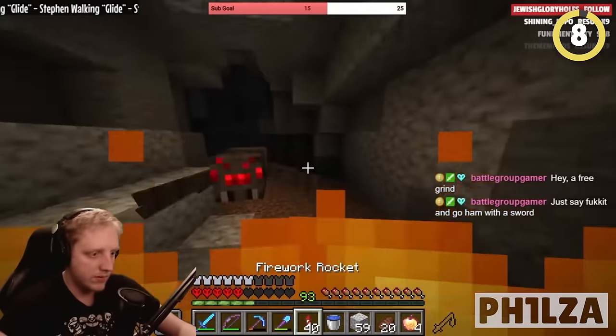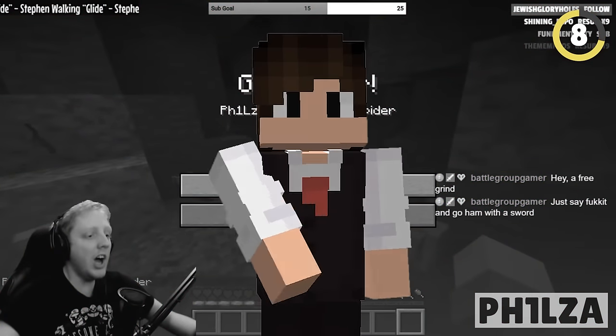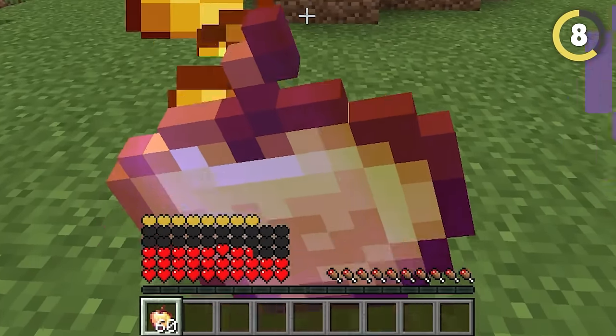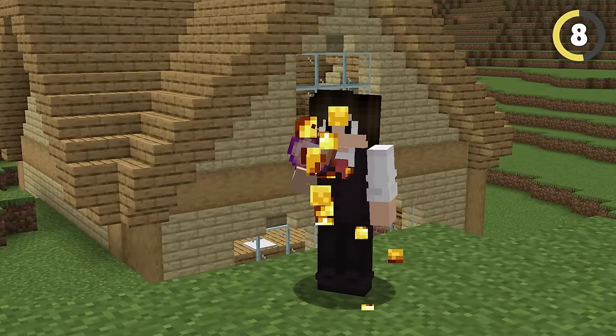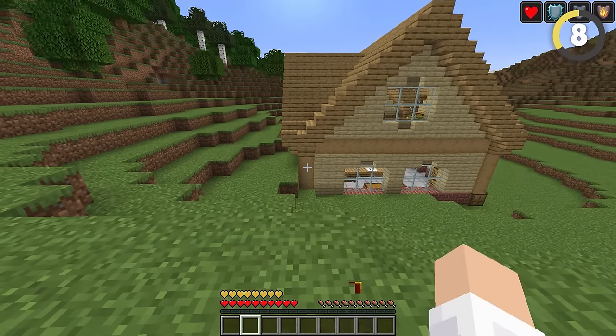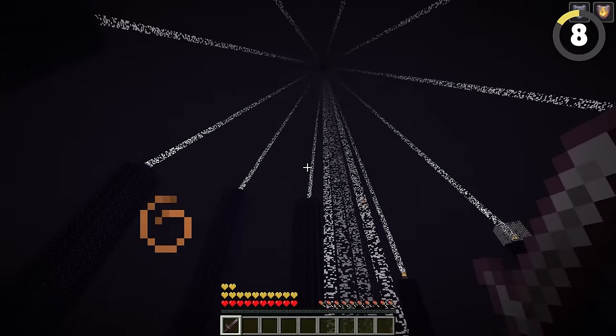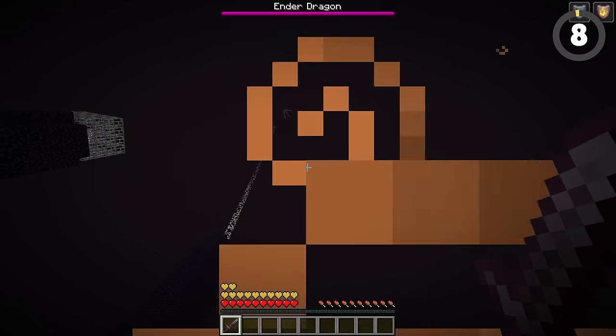How many times have you died at the worst time possible and lost everything? Here's a trick to get infinite health and save all your goodies. First, eat an enchanted golden apple, and follow that up immediately with a plain golden apple. Wait for the absorption effect to run out, and then do this all over again. Do this correctly and even the ender dragon can't do anything to you.